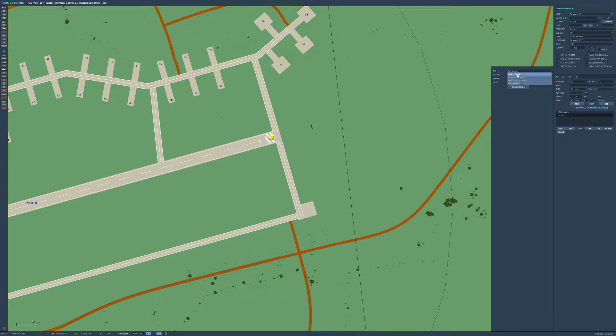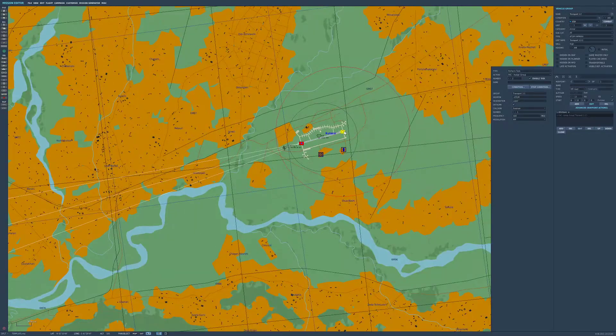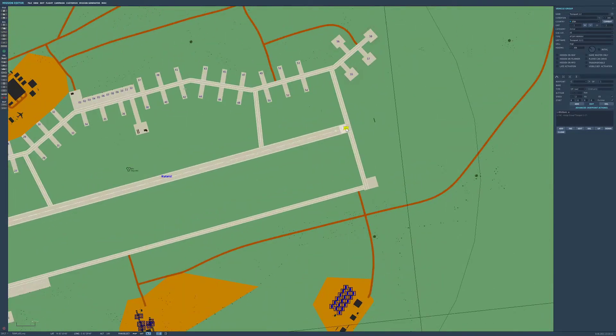If we hit Add on the advanced waypoint actions here, we go to Perform Task and we go to Assign Group. When you go to Designation, these will become red if options are not available for the group you are going to engage. We're going to set it to use an ATGM and we're going to use a laser pointer. If we were to move it over here, you'd see that the IR pointer requires a distance of less than 3 nautical miles to engage. So we're going to select laser, because that's the kind of contact we're going to use.